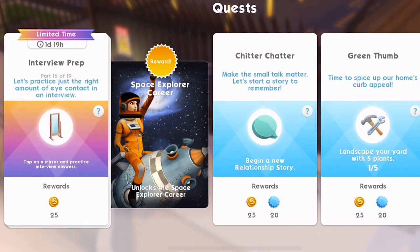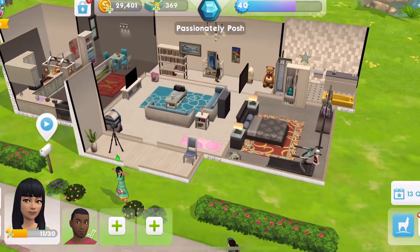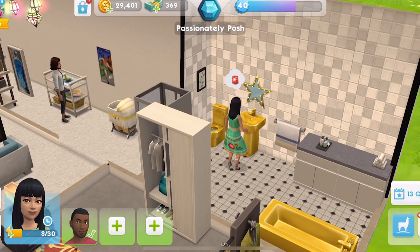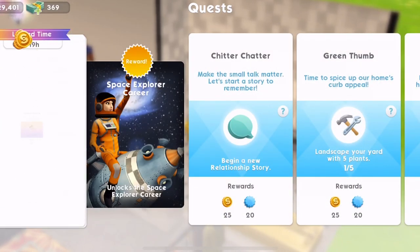Now part 16. We're almost there — we've got one day 19 hours left. We're doing quite good with the timing on this. Let's practice just the right amount of eye contact in an interview. Tap on a mirror and practice interview questions. So let's go home. We've got one in the bathroom. I can do it on that sink. Practice interview questions — that takes three energy. We just have to do it once. Yep, that's completed. Collect that.